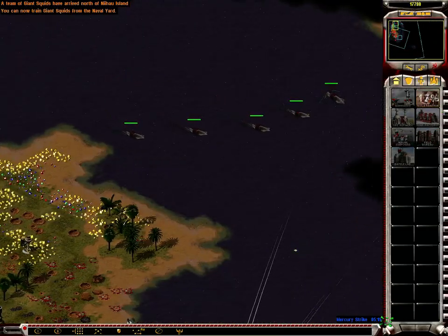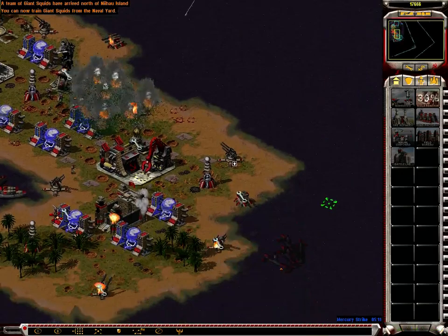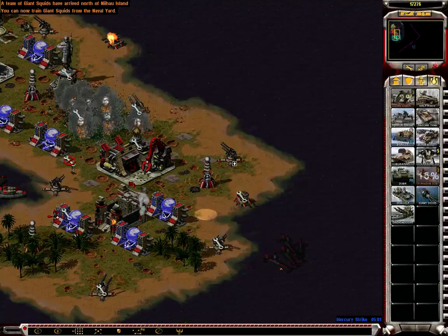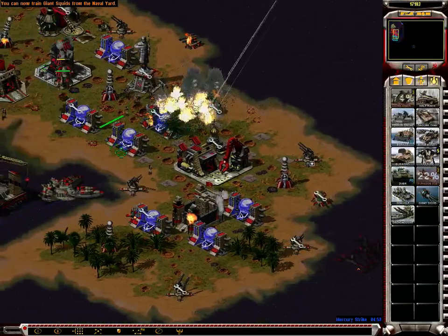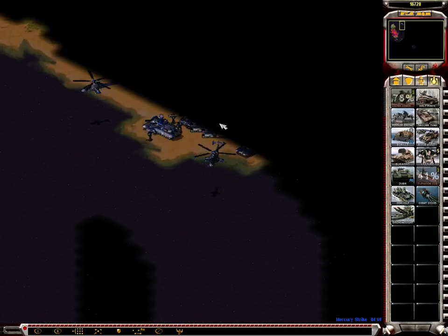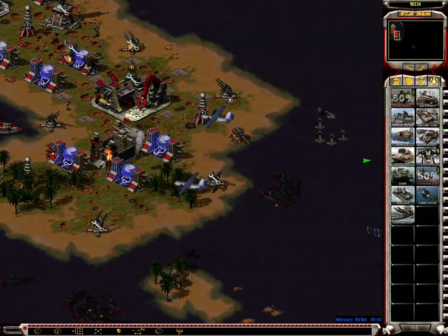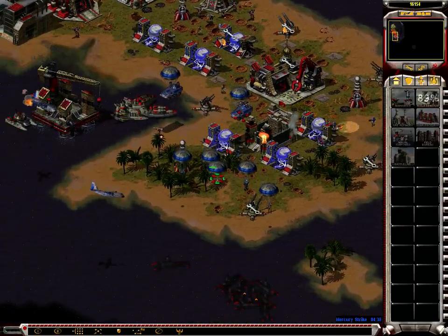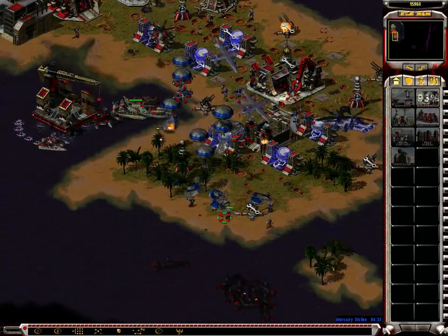A team of giant squids arrived. We now have giant squids — a giant squid can immobilize and eventually destroy any surface ships. Our base is under attack. These Zephyrs up here must be dealt with. First I actually need some more power.